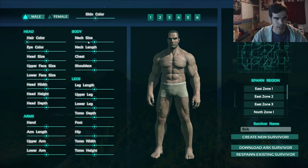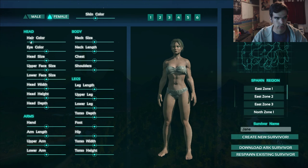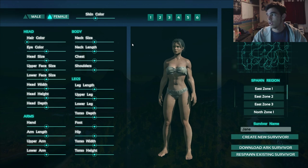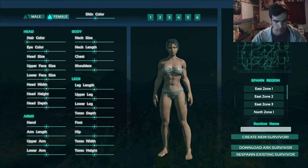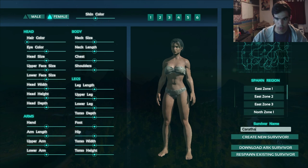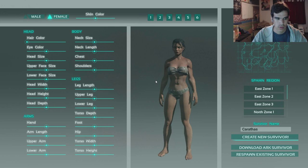There's not really all that many customization options. You can change your hair color and your name, little things. I'm gonna go with the female character because you just gotta go female — there's no other way to do it. We're going to name her... this is the name that I name all my girl characters. Her name is Karathis. That's what I'm gonna name her. Create new survivor. Let's do it.